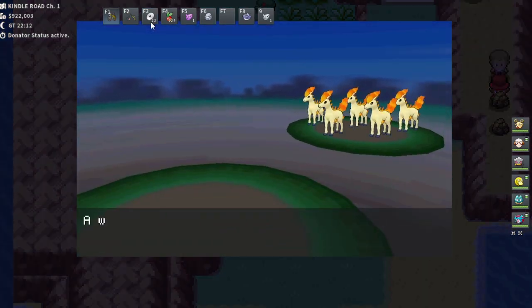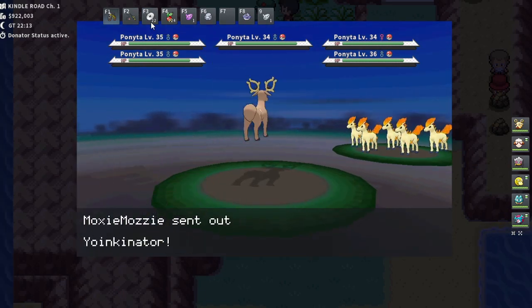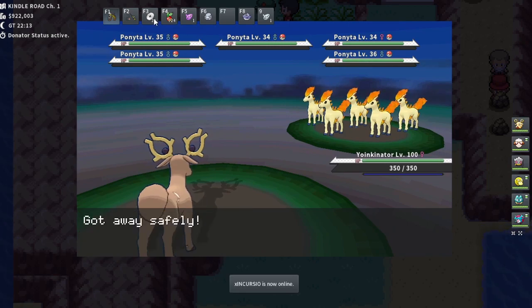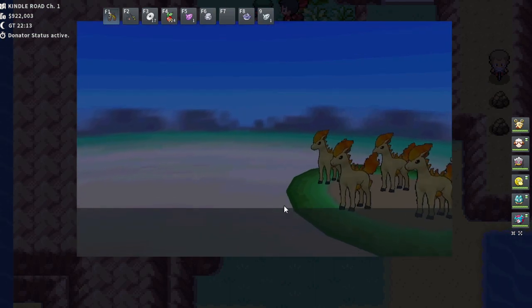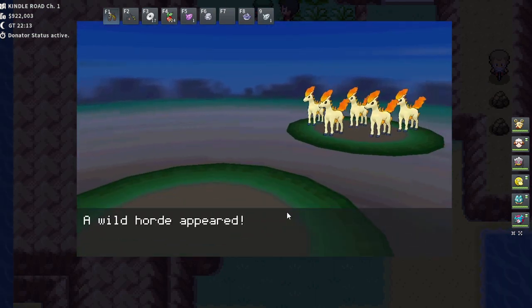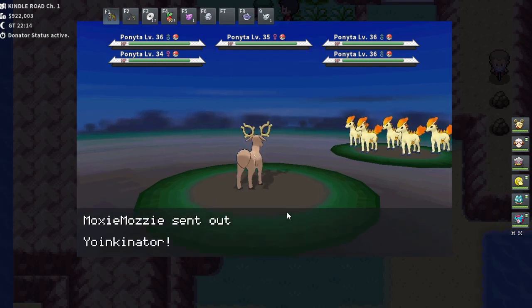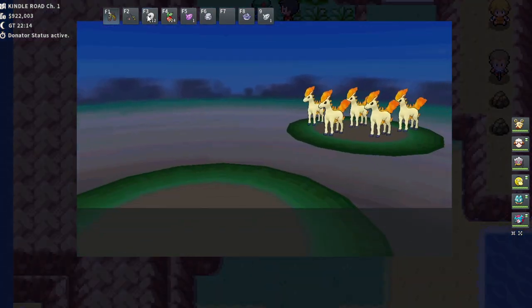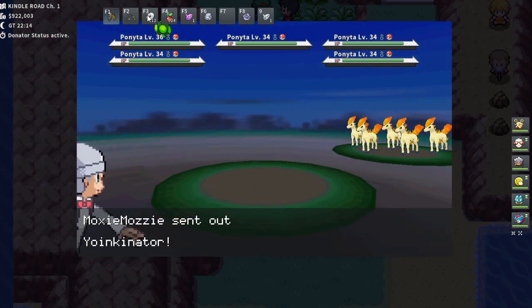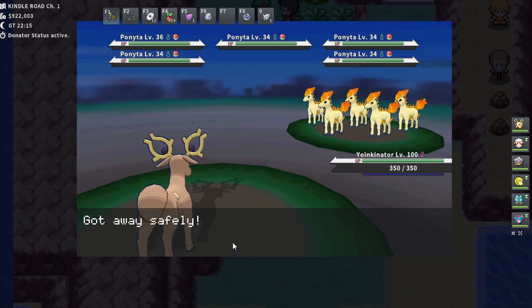One downside is that Stantler's leveling is slow XP-wise, though it didn't feel that way compared to leveling a Sneasel. You can also use Sneasel, and leveling is much faster, but the downside is that dark-type moves like Assurance and Faint Attack are super effective against it. The Meowths we're tanking also have Screech, which reduces your Defense by two stages every time, so Sneasel gets chipped down really fast.